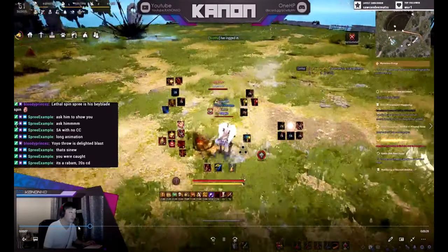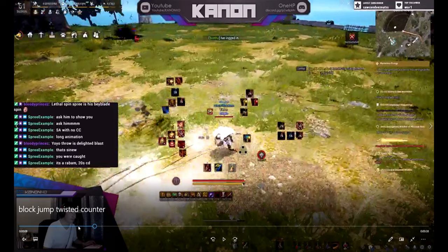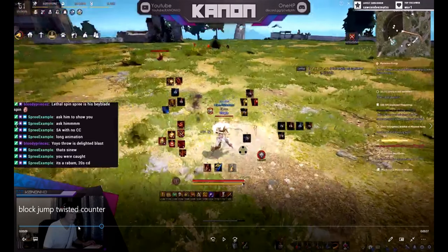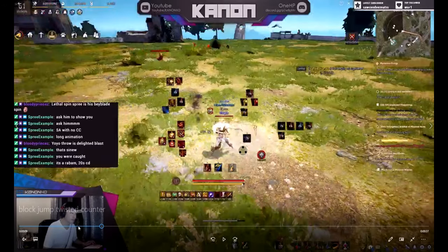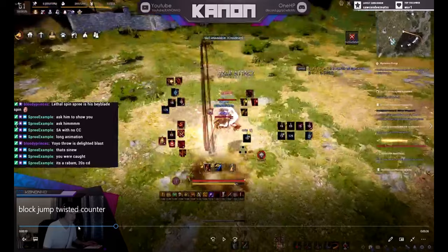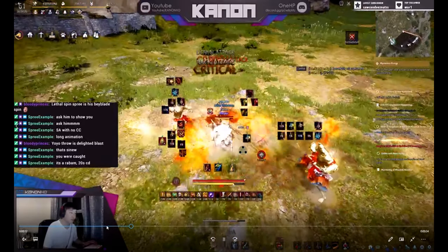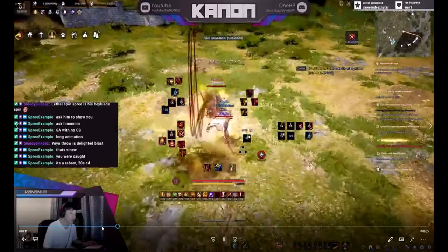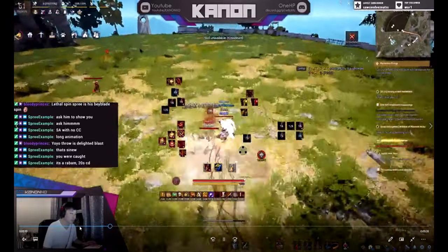So looking at it again — rage hammer, mass destruction, that's just me cycling my super armors. I see the log, I delay my back step by about a second, I cancel my mass destruction before the kick part hits, I back step into twisted, and you see I catch him with the twisted for the float. Right there, and then it's GG.